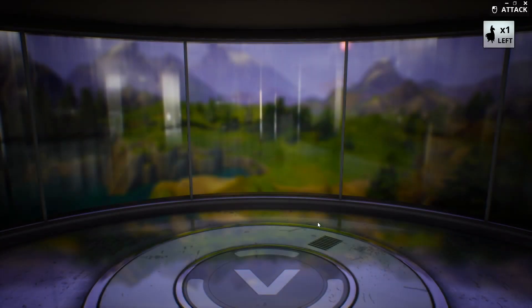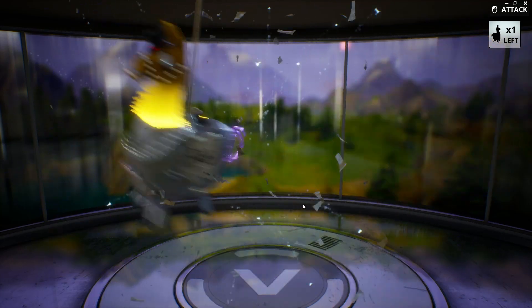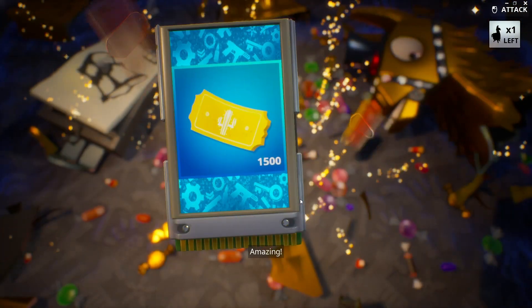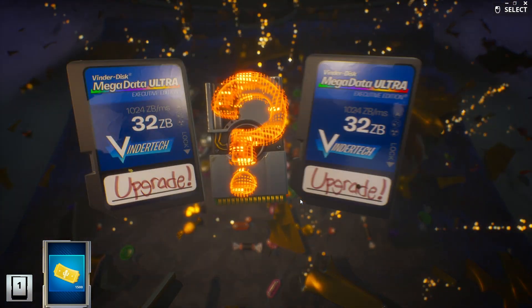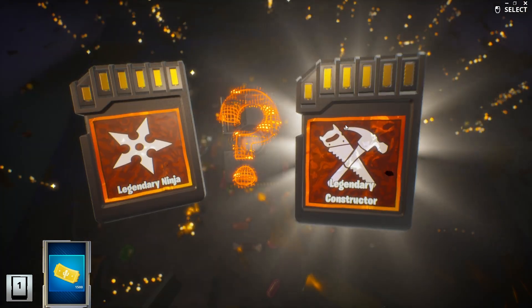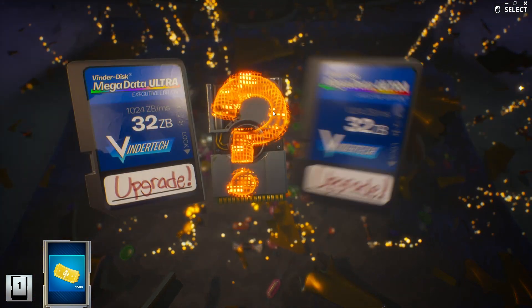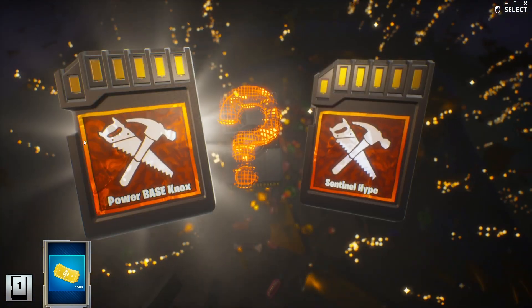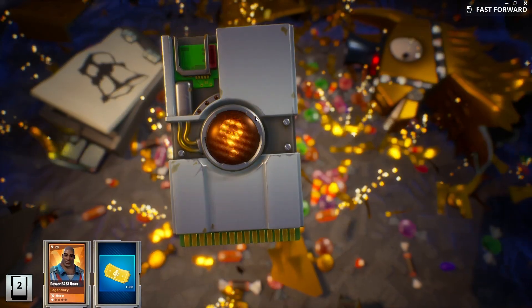Helps if I hit confirm rather than decline. Here we go. Shmorgasbord basically just means a little bit of everything. So 1,500 tickets — we are going to get three. Legendary Ninja or Legendary Constructor. I've got some great Ninjas, but I do love Constructors. Let's go for that one. Power Base Nox — I've got Power Base Kyle, but I don't actually think I've got Nox. So we'll take him. He's a great Constructor.